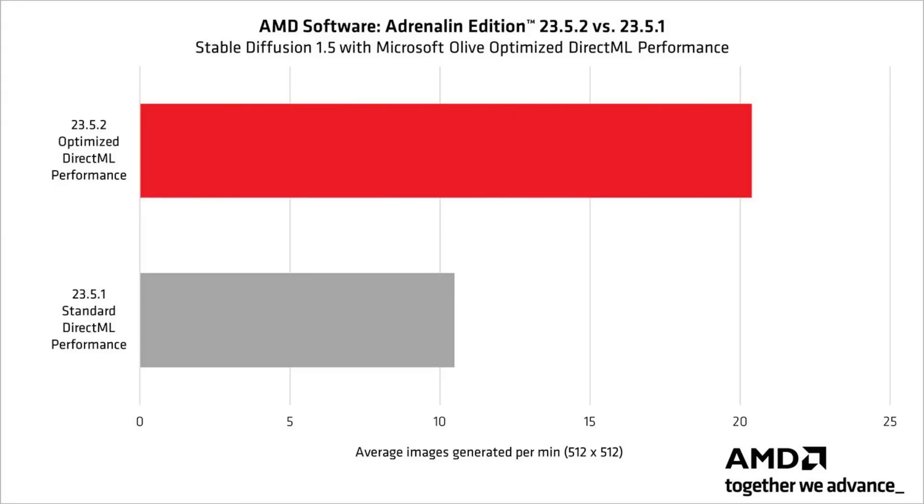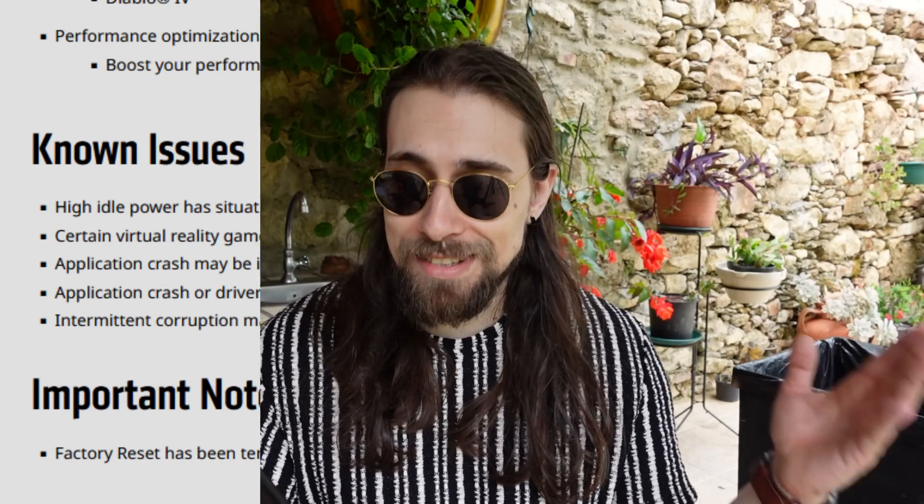With these new drivers, the performance of the 7900 series on that specific scenario is up to double — it renders double the images in the same amount of time, or the same images in half the time, which is very good. A step in the right direction for AMD. As for fixed issues, we obviously have no fixed issues, because this driver is kind of a placeholder for other drivers to come. It just has support for Diablo 4 and the Stable Diffusion performance optimization for the 7900 series cards that have the AI accelerators.